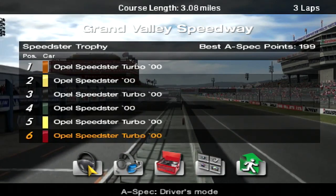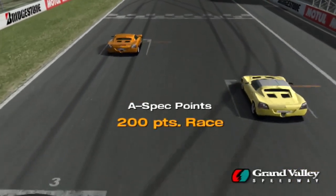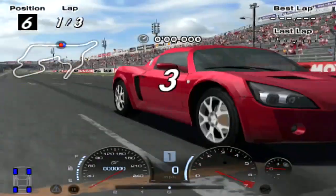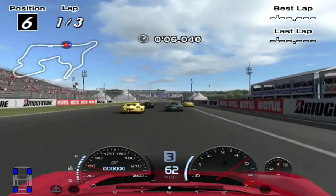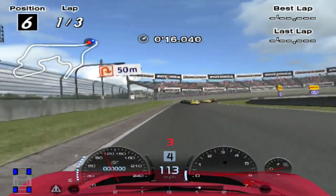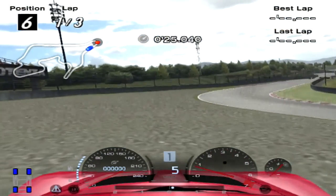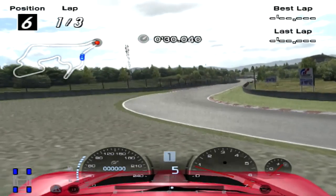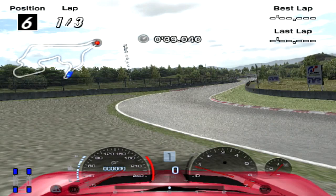Here we are, the first race in this championship. Everyone's in Opel Speedsters or Speedster Turbos. 200 A-spec points - if you haven't played this game, that basically means the game's telling you this race is impossible to win. Look, somehow these guys have ultra-modded their Speedsters. It's impossible to compete. Other one-make races, all you have to do is up the power and that's it. This one, you've got less power, less grip, less everything. What I want to do is, as we saw in the first episode, my B-Spec was a second a lap slower than me. I'm going to see if I can get my B-Spec to do this race.